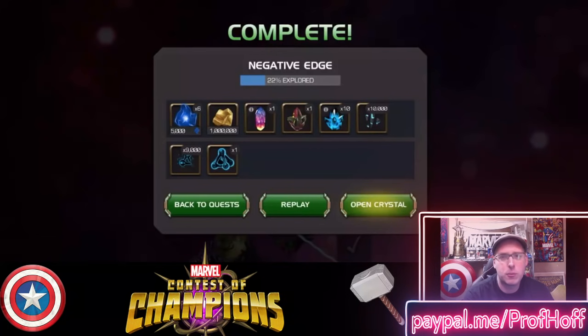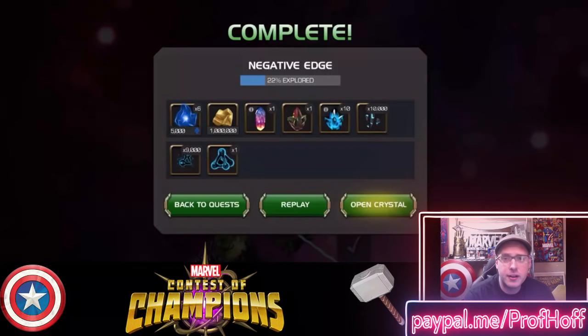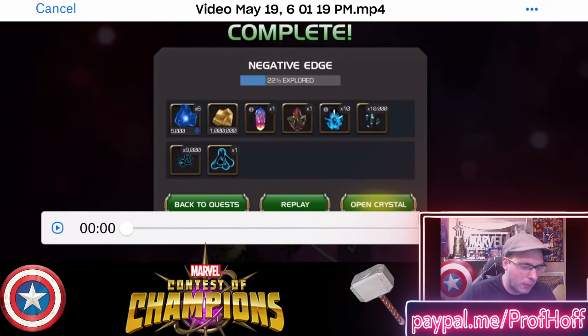If you are someone who hasn't done 7.2 yet and you have the ability to at least do one initial clear of 7.2 to activate the offer, and you have 3,500 units and you are close to taking a 6-star to rank 3, I am here to tell you that is your chance to do it right now. 9,000 Tier 5 Class Catalyst Fragments of your class choice will get you there, and we will see that again as Lucas was nice enough to send me his 7.2 rewards.